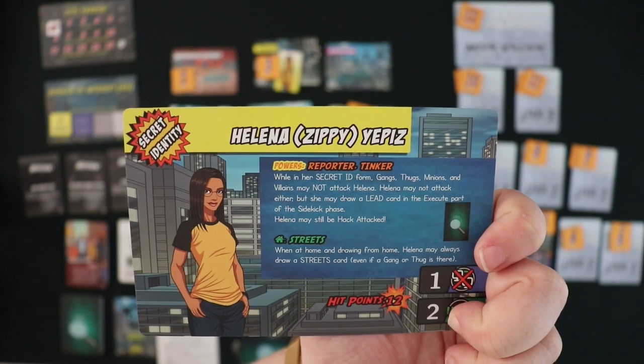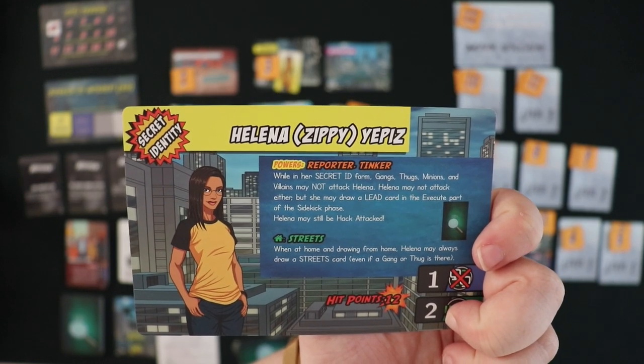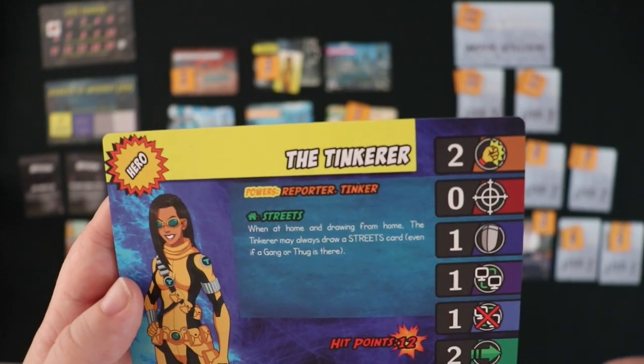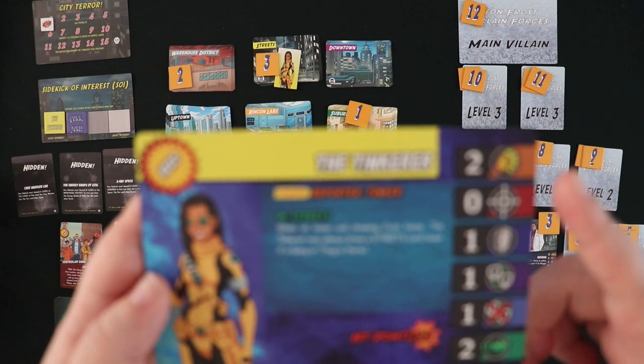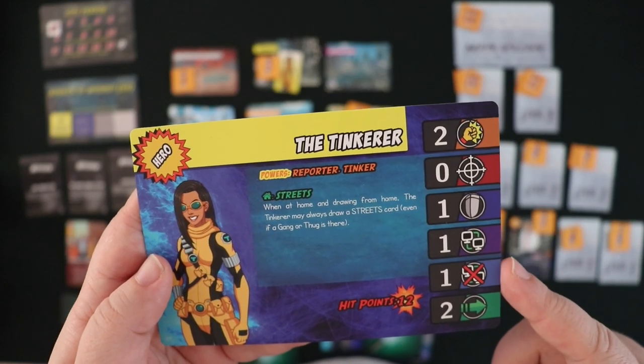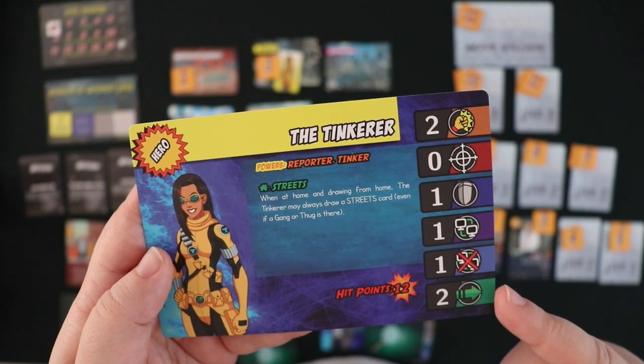Each side will allow you to do different things in the game and you'll have to make some strategic choices about which side you want to end your turn on. You'll also get basic stats: attack, range, defense, hack attack, hack defense, and movement.